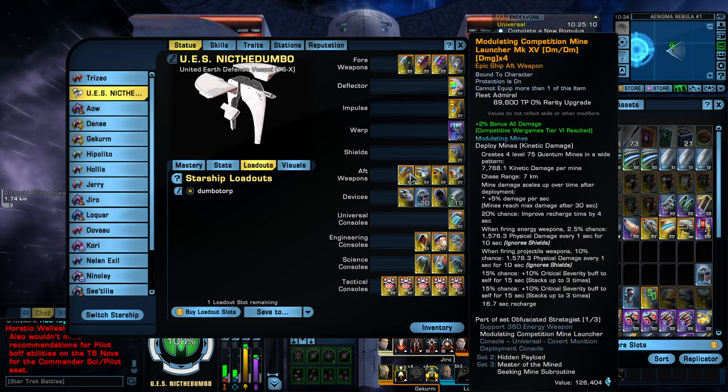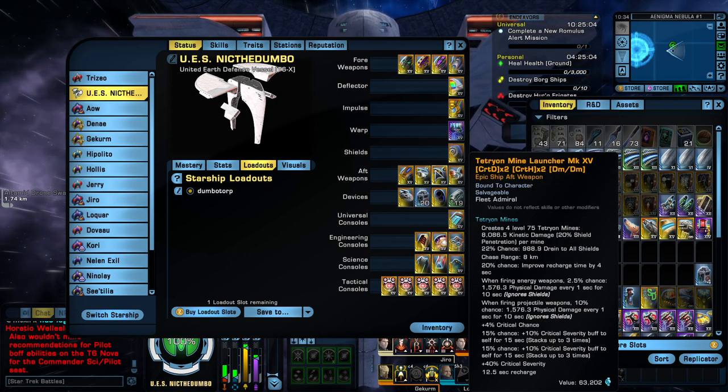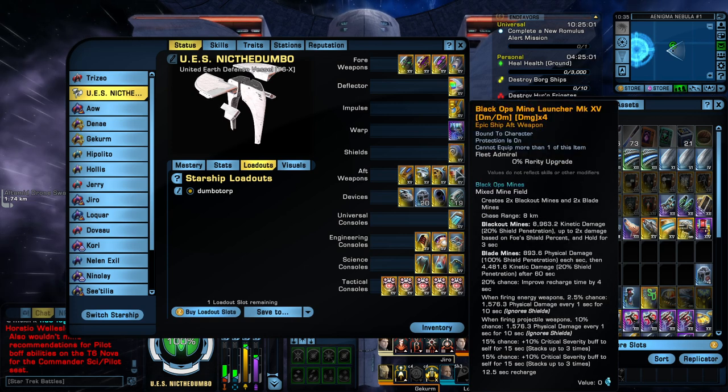Weapons in the aft: the Modulating Competition Mine Launcher from your Competitive Rep, the Thoron Infused Quantum Mine Launcher, the Tetrion Mine Launcher, and the Black Ops Mine Launcher.